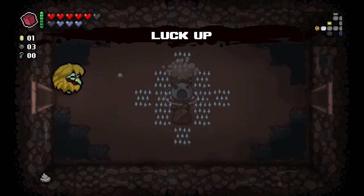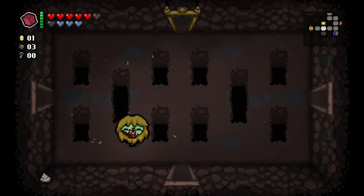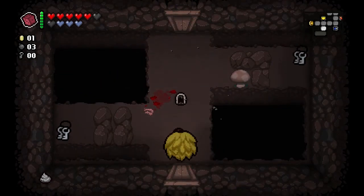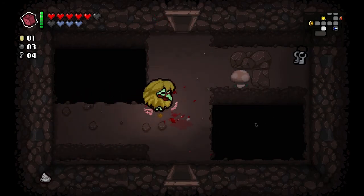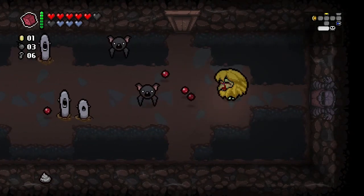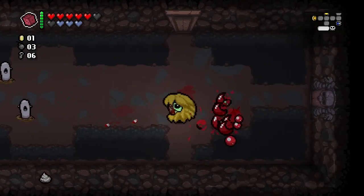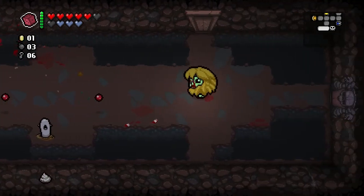Luck on. It means everything that drops is two of it — if a penny drops, it's gonna be two pennies; if a key drops, it's two keys, like the two keys you can see now. You seeing how crazy this is? I got three extra keys from that room and it only cost me 15 cents. And now I have that investment for the rest of the run. I would pay 15 cents for three keys, and now I still have that bonus for the rest of the run.